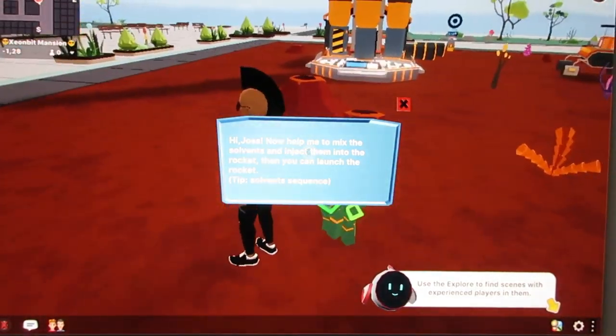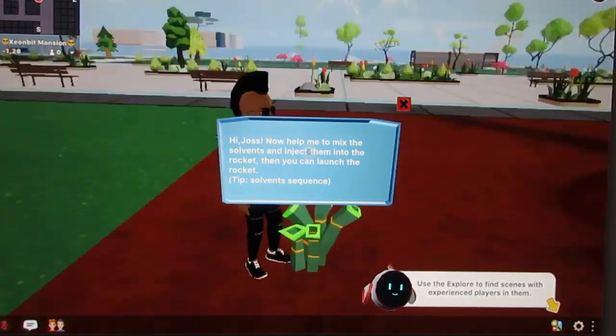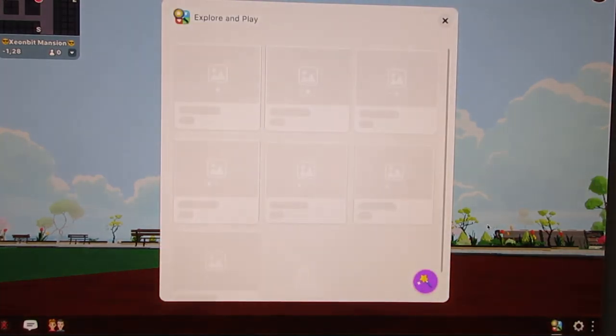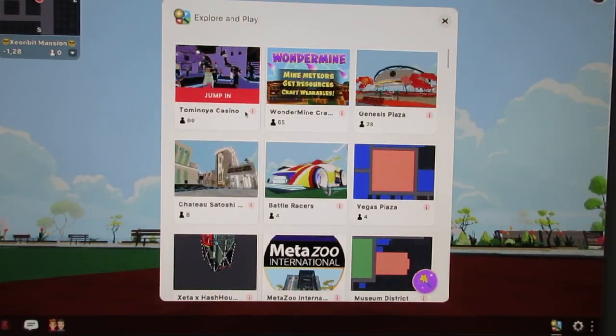It says 'Help me mix the solvents and inject them into the rocket, then you can launch the rocket!' Okay, how do I do that? I don't know what I'm doing here. My mouse is moving and I can't — do I hit escape? Oh, there we go. So you have to press escape to release your mouse if you're using it to maneuver. Let's explore and find scenes. I'm going to try to turn off the main UI to see better.